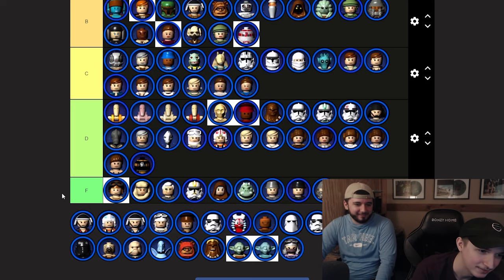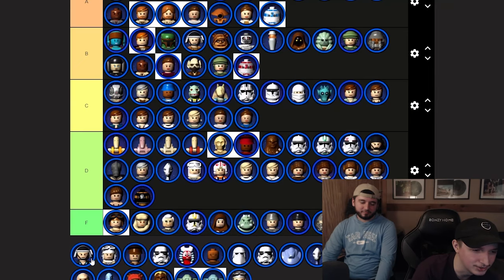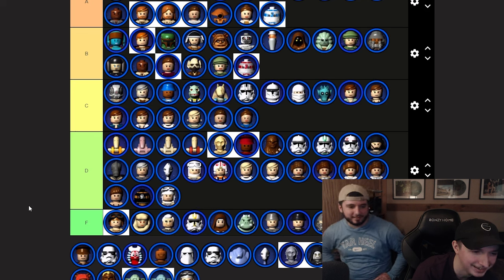Rebel Friend — that's S tier. Top two aura, not too. Rebel pilots — F. Regular rebels are F. That looks like a Hoth rebel trooper — D just for the drip. Rebel officer — F tier.